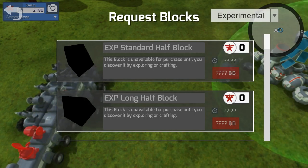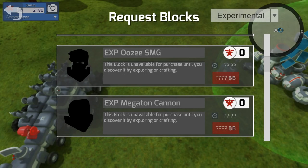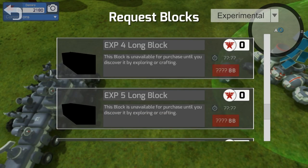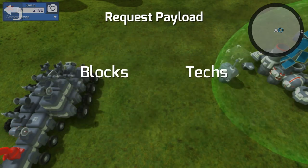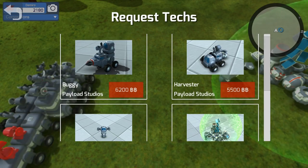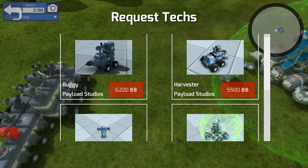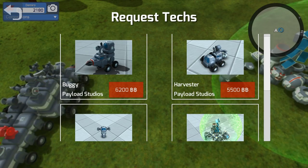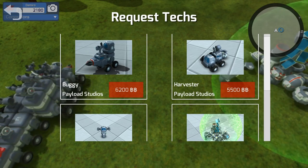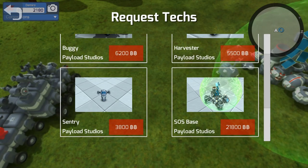This is new — this experimental section with the standard half lock and things of that sort. I definitely want to try out some of these. Basically it's kind of like a bug test — you get to try out the stuff right now. And later on, if people like it and it actually works and they figure out what the flaws are, they can refine it. You also have a button called Techs — you can come in here and buy tech that's already built, like a little buggy from Payload Studios for $6,200 or one of these little harvesters. They're basically the same thing with different pieces. You could build this yourself if you buy the individual pieces — you could probably do it for cheaper. This is just here as an easy fix.